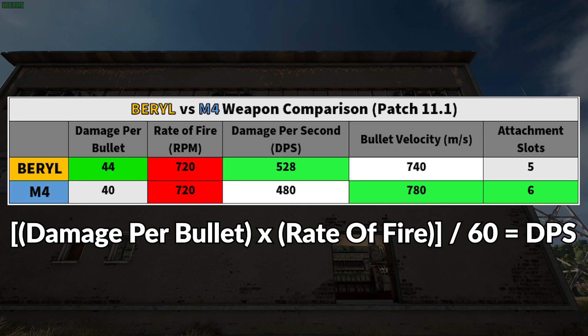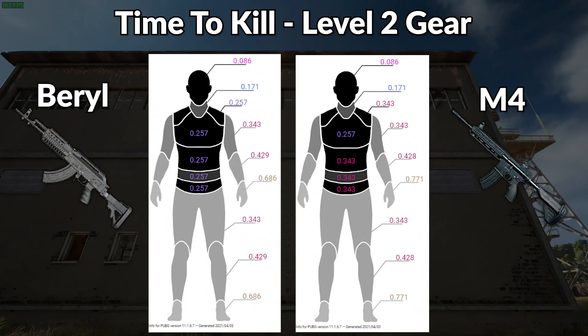The Barrel is the clear winner with 528 damage per second, whereas the M4 only has 480 — a quite significant increase in how much damage the weapon can put out in a short time. Looking at time to kill on a level two gear target, both weapons actually perform the same on headshots and upper chest shots. The big differentiator is lower chest and abdomen shots, where the Barrel is about a tenth of a second faster due to its higher bullet damage punching through armor harder.